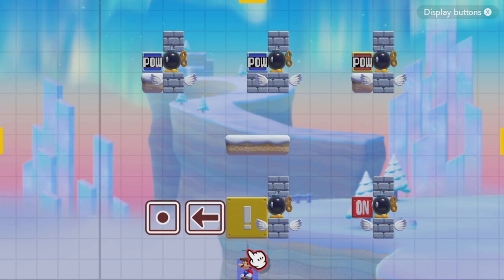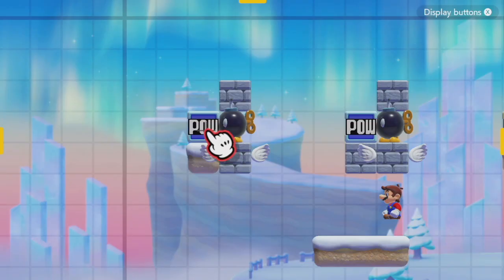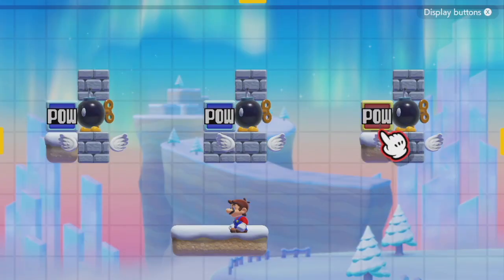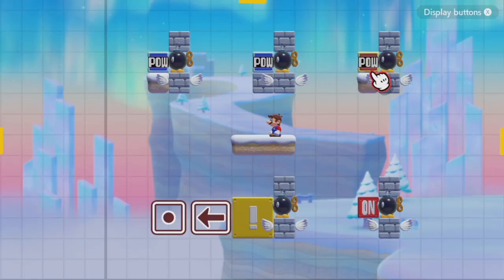Bomb explosions will activate a wide variety of different items, such as an exclamation block and on-off switch. Bomb explosions will not directly activate a POW block; however, if the POW block is sitting on a hard block that is destroyed by a bomb, then that POW block will explode. Red POWs can be directly activated by a bomb's explosion. This is useful because red POW explosions can be translated to a wide variety of other switches, such as P-switches, on-off switches, exclamation blocks, and question mark blocks.